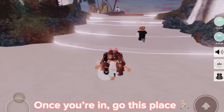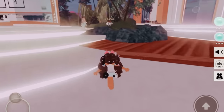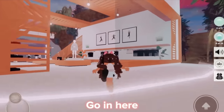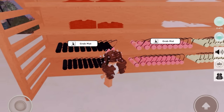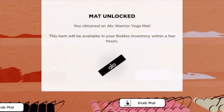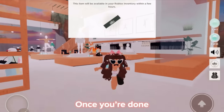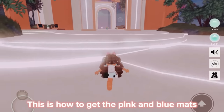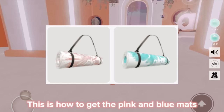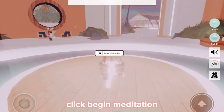Once you're in, go to this place. Go in here and click grab mat. Grab all of it. Once you're done, exit the building and walk here. This is how to get the pink and blue mats.